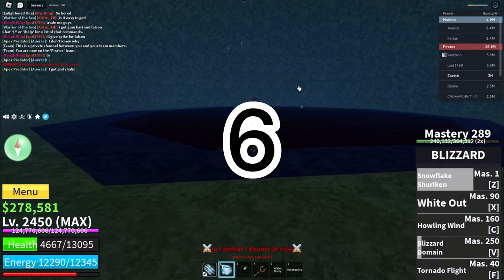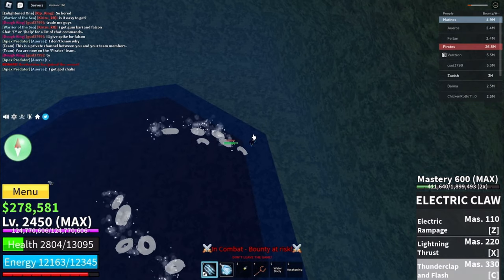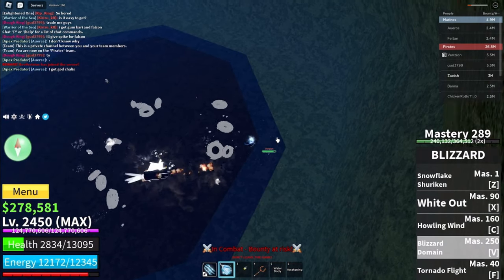The sixth way to get the Doe Fruit is by Ship Raids. But it isn't even a 100% chance that you'll get a fruit after you finish a Ship Raid, so let's just skip this.